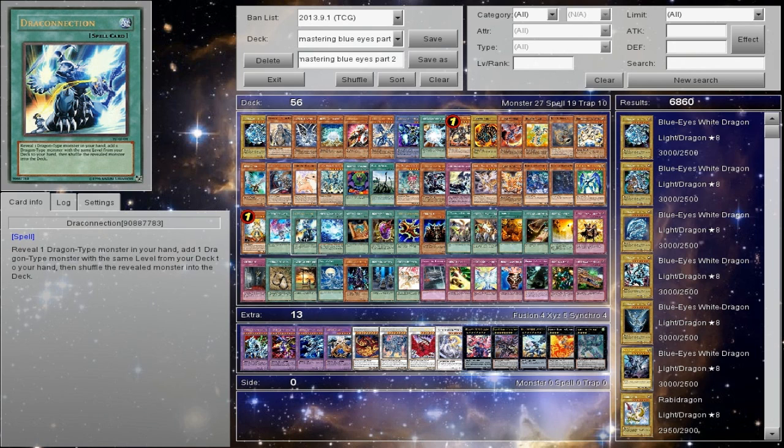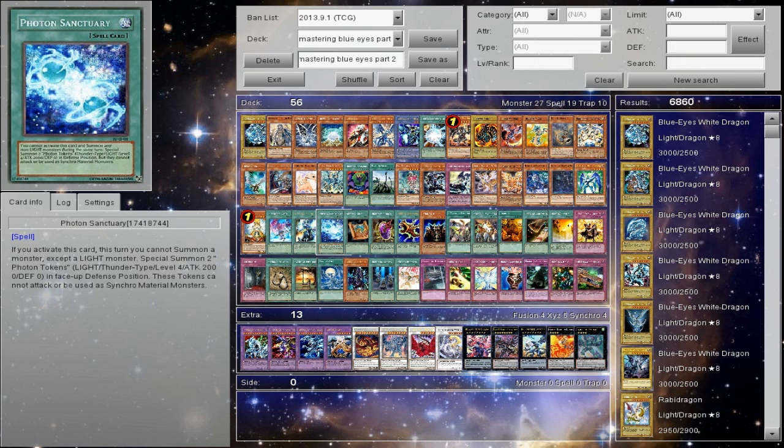Dragon Connection — it's also like that Rank 8 thing. You know, I have a dragon in my hand, I got it off Summoner's Art, I'm going to play Dragon Connection and just get another one. Pretty much deck thinning, and it leaves potential for a new Exodia build to actually come out. Photon Sanctuary — I'm mentioning this because it's actually really good. It gives you two tokens that can't be used as Synchro material. That's perfectly fine — just tribute them and summon Blue Eyes.